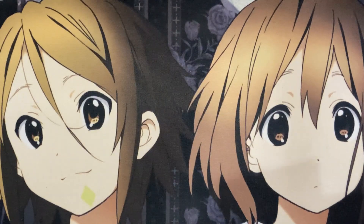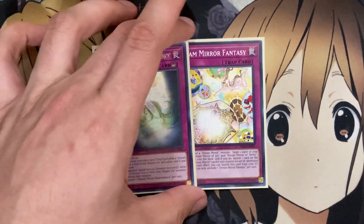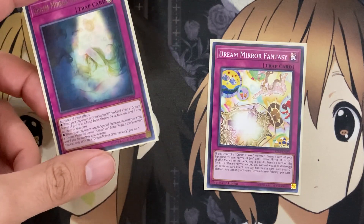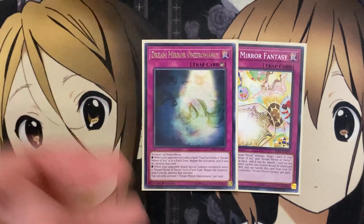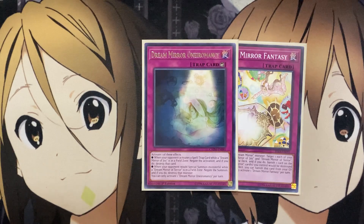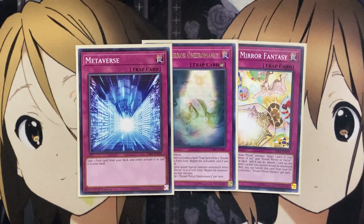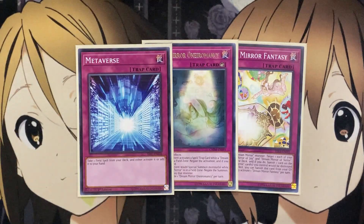I even considered running Dream Mirror Recap at three — if I did, I'd take out the Metaverse. For some of the one-offs, I run one Dream Mirror Fantasy and one Dream Mirror Onioramancy. Fantasy targets a face-up banished Dream Mirror of Joy or Dream Mirror of Terror, shuffles it into the deck, and if you do, banishes one card on the field — more recycle power. Onioramancy gives us negation for stopping our opponent. And one Metaverse for additional field spell search, though it could be swapped for a third Recap.